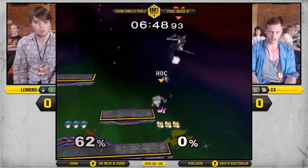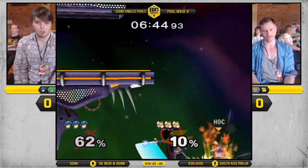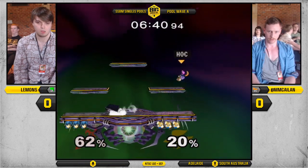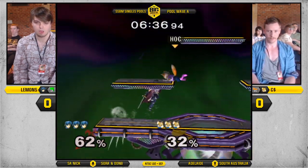Ooh! Lemons is actually notoriously very bad during invincibility. Oh no, that's fine. We all knew. Spud would not have missed that up B, neither would SA Nick. Of course. Yeah, you gotta go to ledge a bit faster there to get that back air out. And drop lower with that RB.